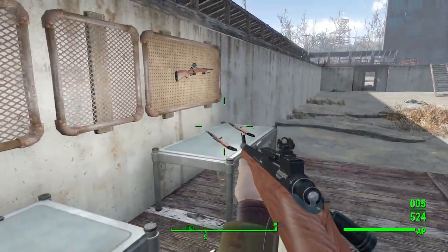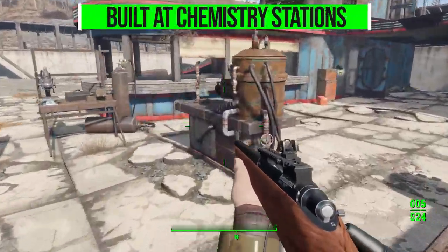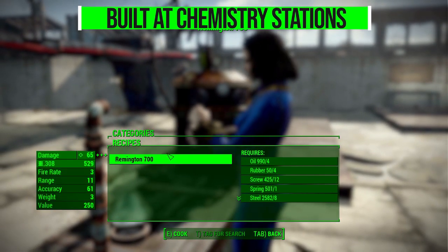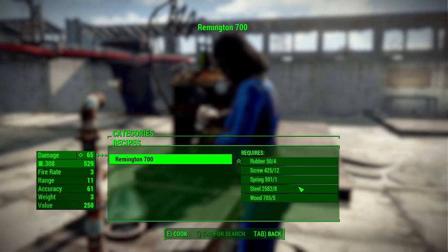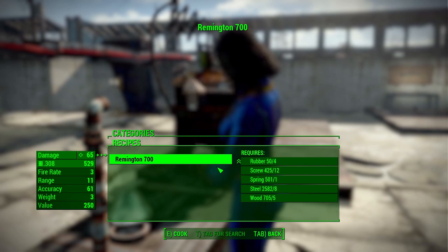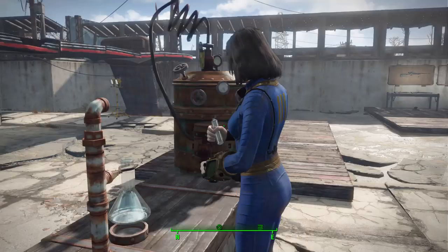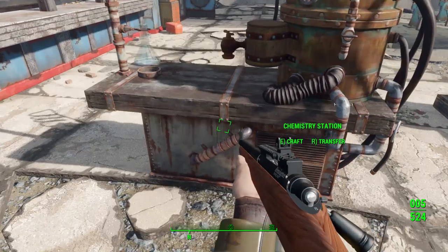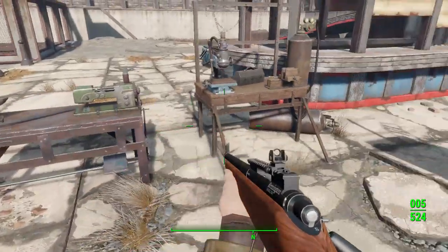As for how you get your hands on one of these, you have to go to the chemistry station — any chemistry station in the world — and head down to the Remington 700 category. You can craft one for four oil, four rubber, 12 screws, one spring, eight steel, and five wood. According to the mod page, there aren't really any plans for adding it to the leveled loot list because the hunting rifle already exists, but you can at least make it for yourself, companions, and settlers.